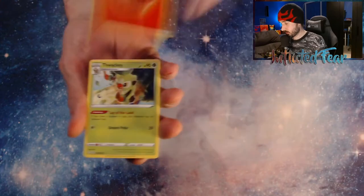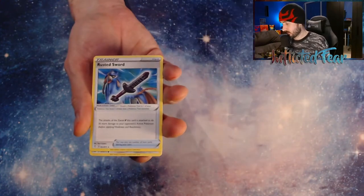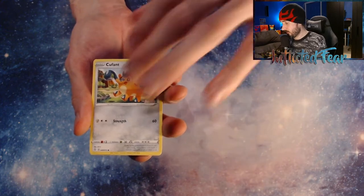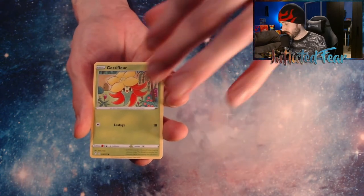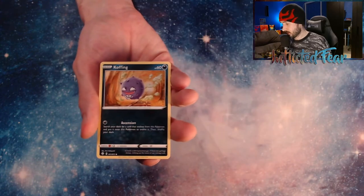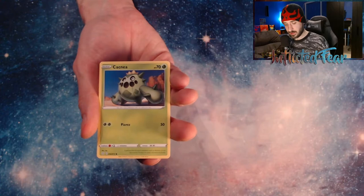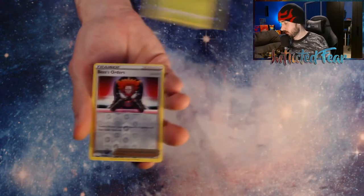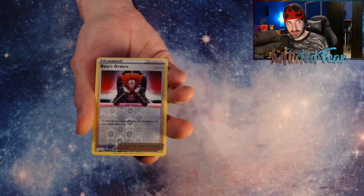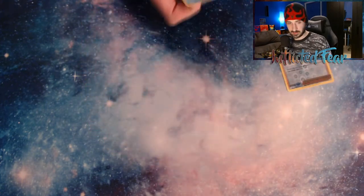Energy, a Thwacky, a Rotom, a Rusted Sword, Cufant, and a Gossifleur, Snom, and a Koffing, and a Cactni. And a Boss's Order Reverse — a Rare Reverse though. And a Volcanion behind it.